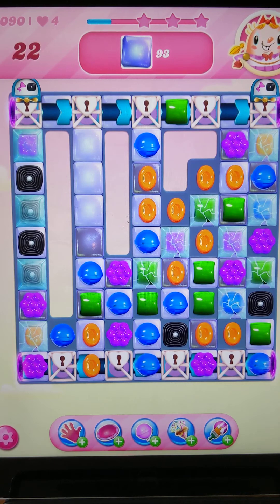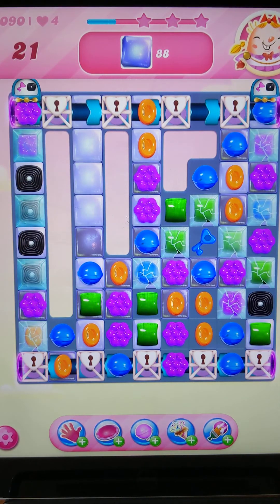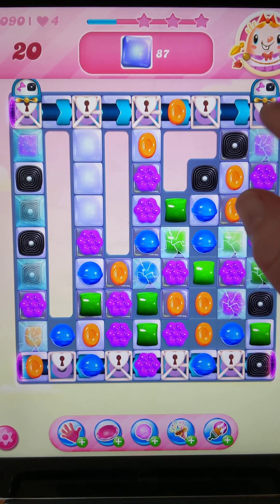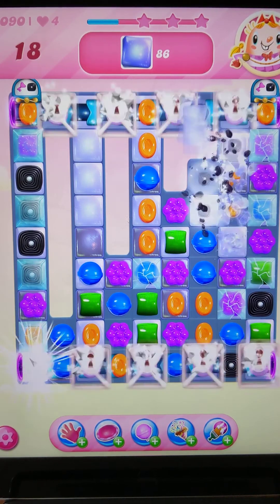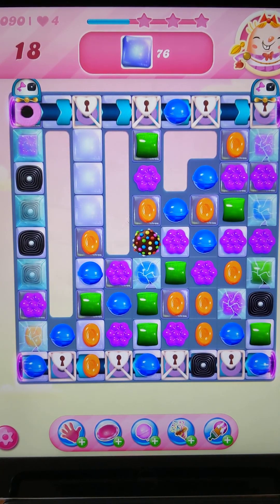We've got a blue key here. I'm going to swap these two to start releasing the candy wheels. The keys will only drop down when they've got a space, so they won't move at the moment. There's nothing useful I can swap to get a booster or striped candy, so I'll swap these two. Got an orange key — I'm going to just swipe that down. Every time I get a key the locks are coming away.